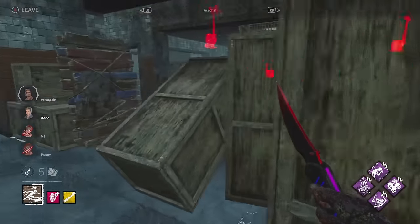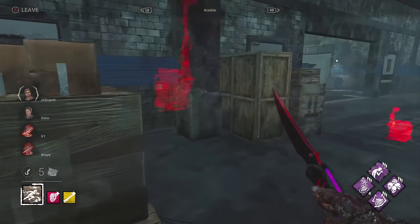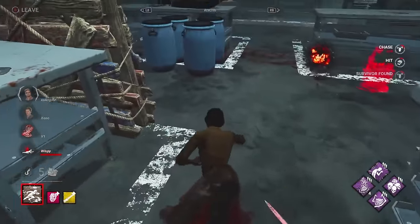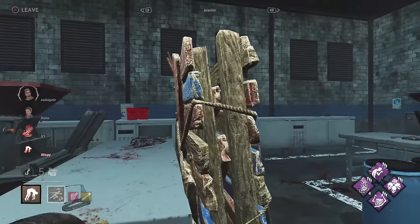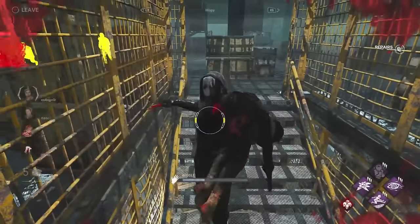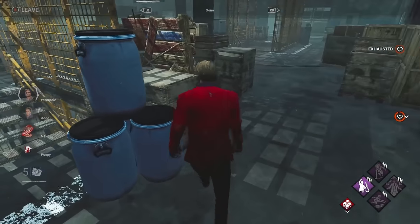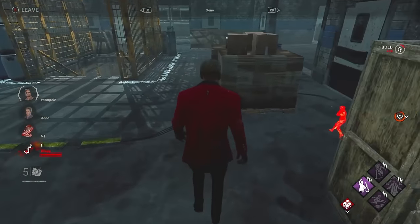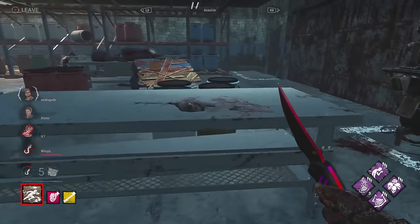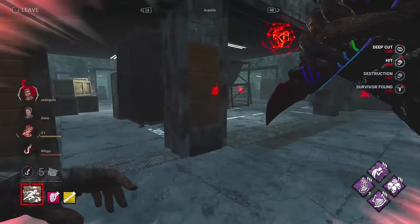Xeno with really interesting check spots. One thing to note: the Japanese survivors don't seem to drop pallets as freely, so he was probably not expecting Xeno to drop that. That's a free down already — we can see the players not being adjusted to the map. Now you might ask, why didn't Khaled react to the terror radius? There's no terror radius because of the yellow add-on — that's the Oblivious. So every time a survivor gets hit, that is about a minute where they have to have perfect communication.